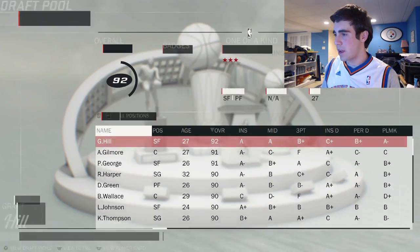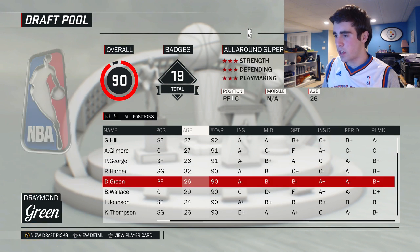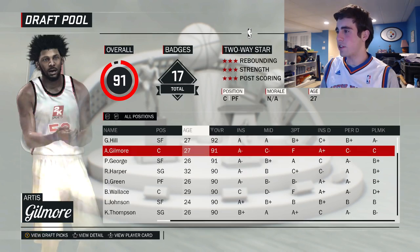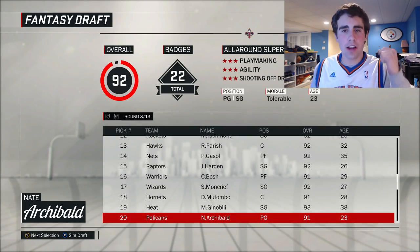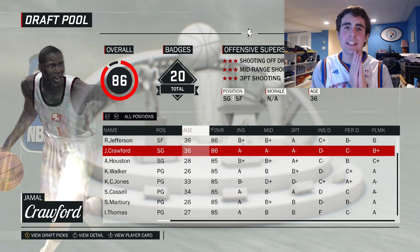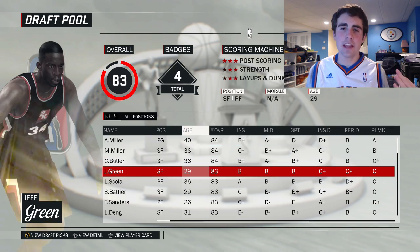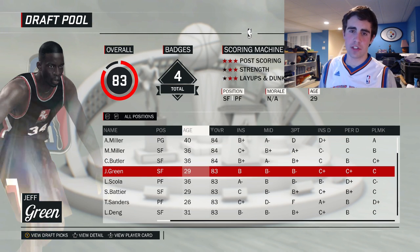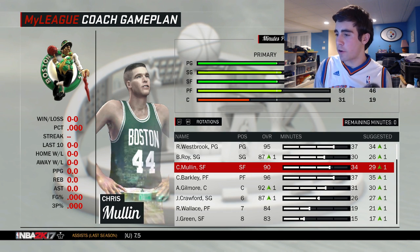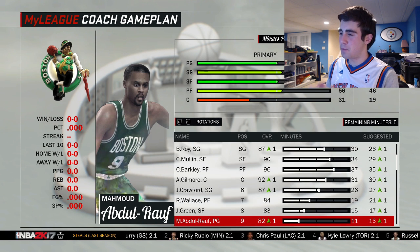Third round — Artis Gilmore, Grant Hill, Paul George. We don't need a point guard or a power forward. Artis Gilmore sounds interesting — he's 27, or we can get Grant Hill. I'm gonna take Artis Gilmore, a 7-foot-2 center. Fourth round pick we're taking a small forward — Chris. Fifth round: the what-could-have-been player Brandon Roy. Round six: the ultimate sixth man Jamal Crawford. Seventh round: Rasheed Wallace. Eighth round: Jeff Green.